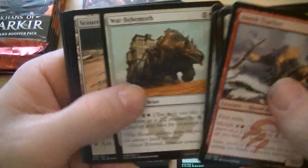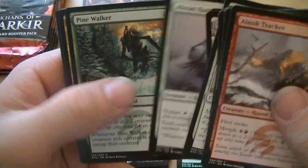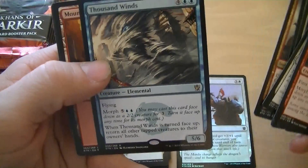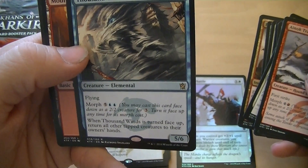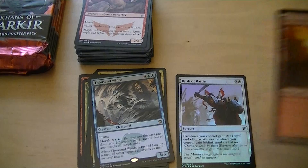Come on, Sarkin. Abzan Battle Priest, Pine Walker, Ride Down, Thousand Winds — six mana for a 5/6 flyer. When it's turned face up, return all other tapped creatures to their owner's hand. 50 cents.